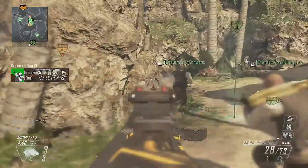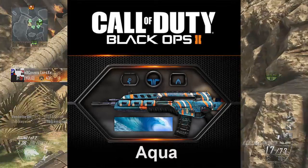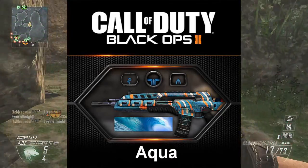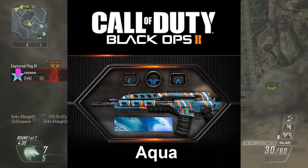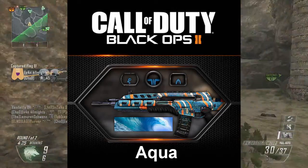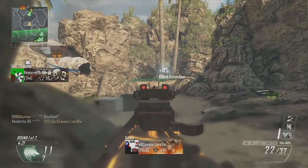The first one you can see on screen now is the Black Ops 2 camo called Aqua. As you can see it looks very nice — the gun looks nice, not too bright to hurt your eyes.